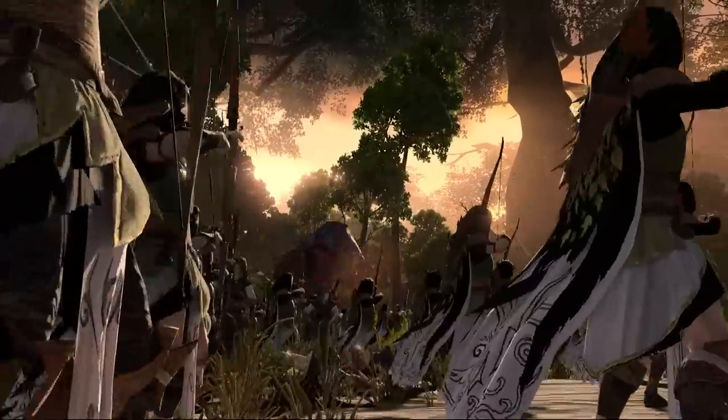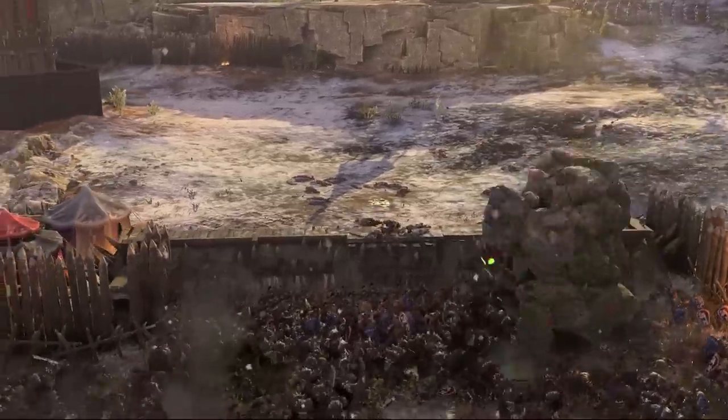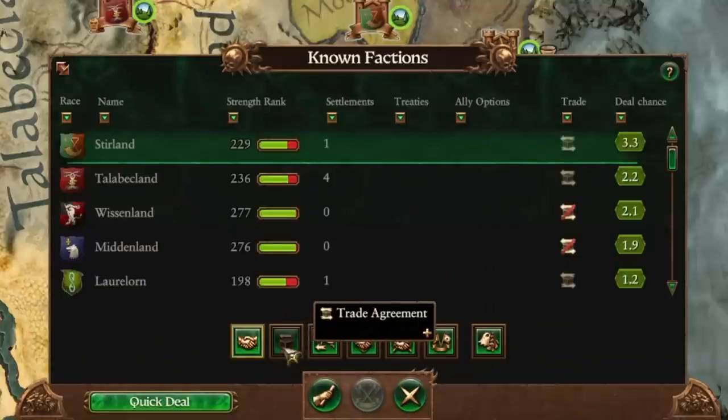We've also fixed issues involving AI indecisiveness, targeting, coordination, rudely giving up on sieges, and tweaked the decision making parameters for things like peace deals, war declarations, and other deal evaluations.